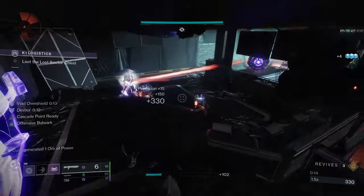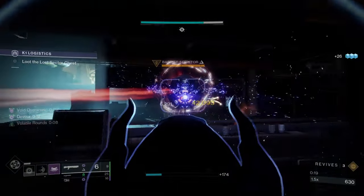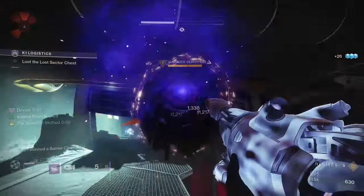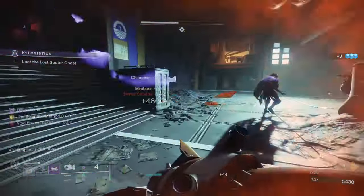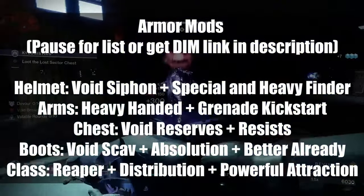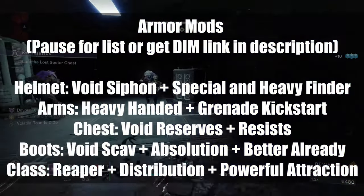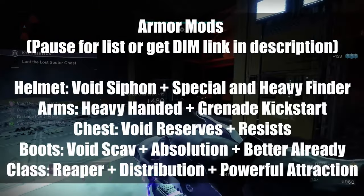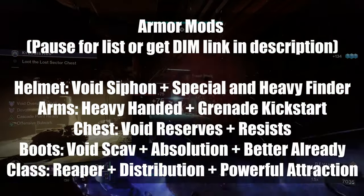Uncharged melee kills will also count for Echo of Exchange. A quick note on uncharged melees: if you have a Void Overshield, these melees will deal additional damage due to Offensive Bulwark, but they also apply Volatile. And since our class ability is a charge melee, Heavy-Handed will generate Orbs on every single kill. For armor mods, the key components are Orb generation to get Devour active — Void Siphon and Heavy-Handed are the best of these. Do not run Surges, as they will not stack with the damage bonus provided by No Backup Plans. Instead, use your armor charges on Grenade Kickstart. Void Reserves alongside Special and Heavy Ammo Finder will keep your ammo economy in good shape, and fill out stat points into Resilience and Discipline.